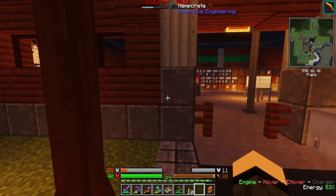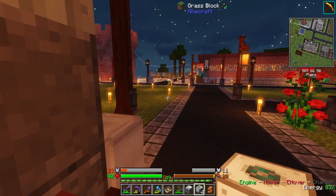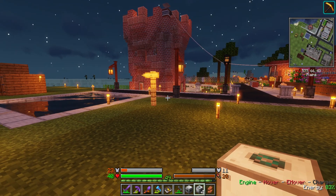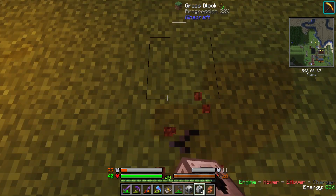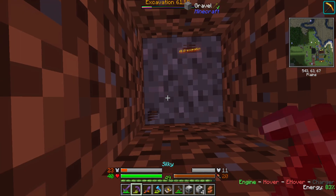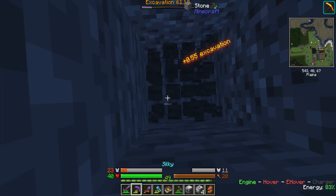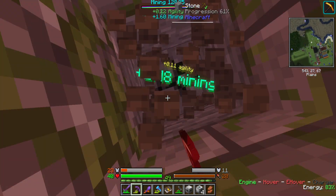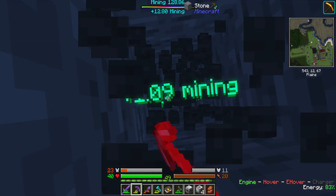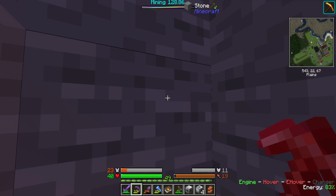I'm probably going to zap the crap out of myself here. I'll probably end up moving that system — maybe expand it a little bit, put a couple more adult cows in there to pick up the pace. This thing does need to see a hole all the way down to bedrock, doesn't it? Let's put it over here for now. Right here is probably as good a spot as any. Remember, kids — never dig straight down in Minecraft. Unless you have a jetpack.